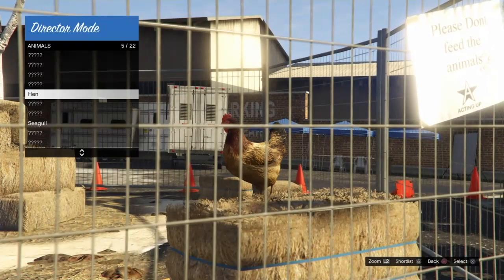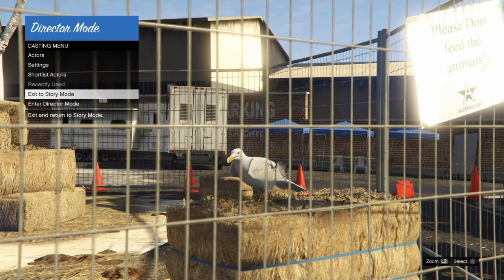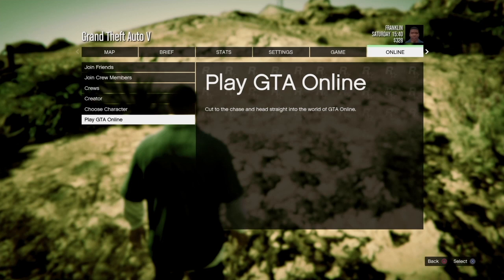Then go into animals and shortlist a bird of your choice. I'll be using the seagull today, but you can use any bird except for the hen.